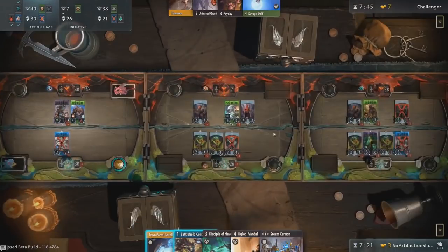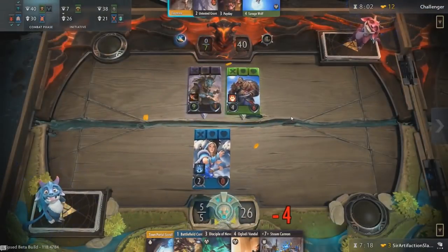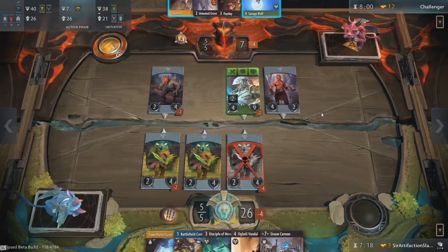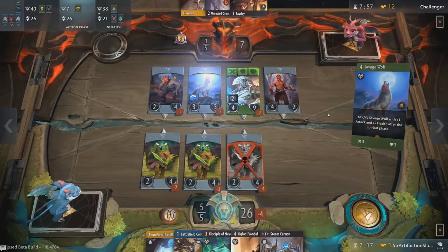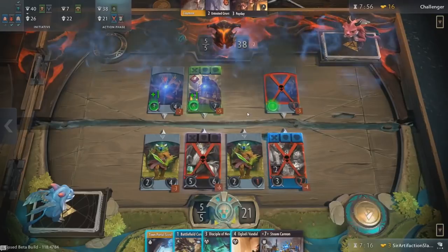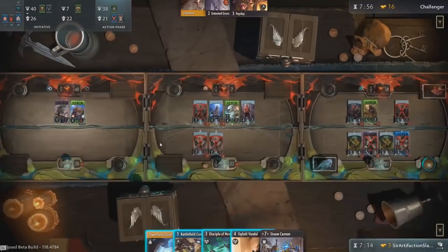During combat, heroes and creeps will attack in the direction determined in the action phase. If there is an opposing creep or hero in front of your card, it will hit whatever is in front of it. If there are no cards in front of it, cards have a 25% chance of attacking diagonally left, a 25% chance of attacking diagonally right, and a 50% chance of attacking straight towards the tower. This means more than half the time, an unopposed creep or hero will deal direct damage to your opponent. The main factors determining if a card defeats its opposition are relative attack, health pool, and any augmentations such as armor.